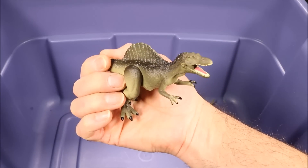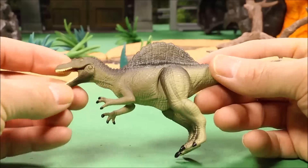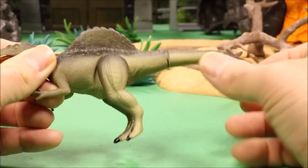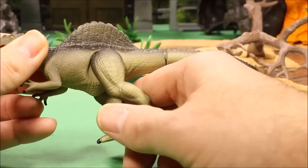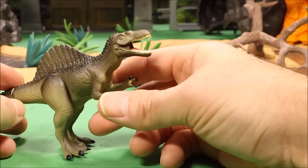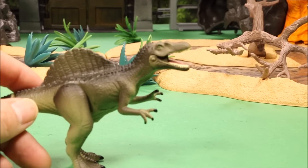And then I have a little Tomy Spinosaurus. His mouth opens and closes, his tail turns, his legs move, but his arms do not. This one is really cool — he comes in a double set with a Spinosaurus and T-Rex.